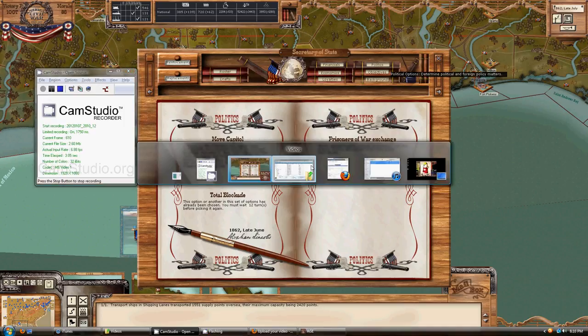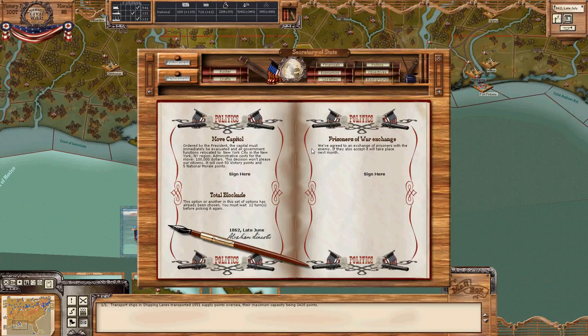Hey folks, welcome to the next installment of Let's Play GEOD's Civil War. Before I forget — because I'm afraid if I don't do it now I will forget — here on the next turn a new option for us has popped up. Here in the Politics tab of the ledger it reads Prisoners of War Exchange.